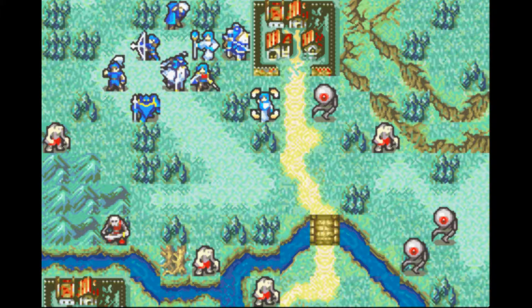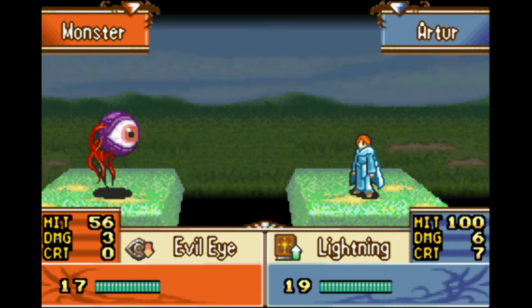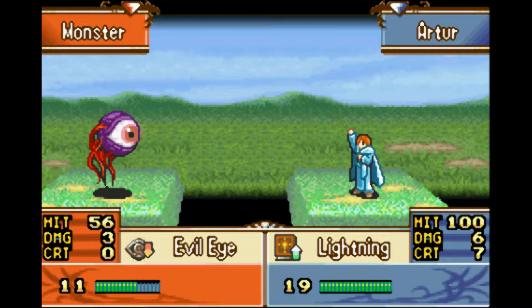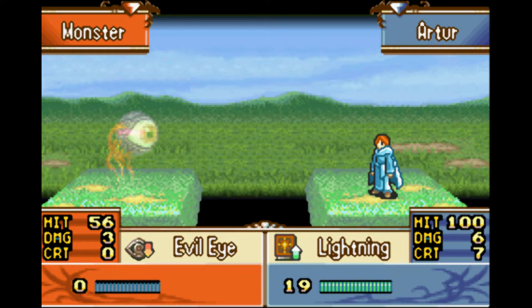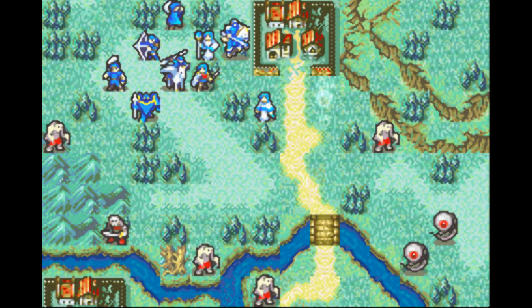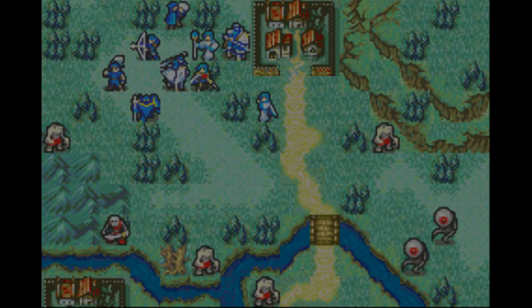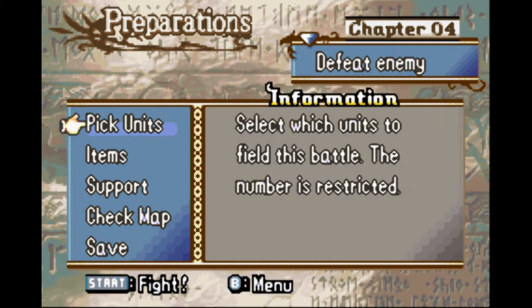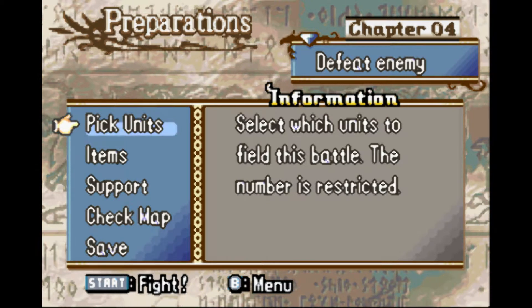Ross is going to develop into a powerhouse, but it ain't happening yet. Now we get to see what Artur can do. He is our first magic user overall, and he's also our first light magic caster. Light magic is strong against monsters in the same way that bows are strong against flying units — it just has a natural advantage.